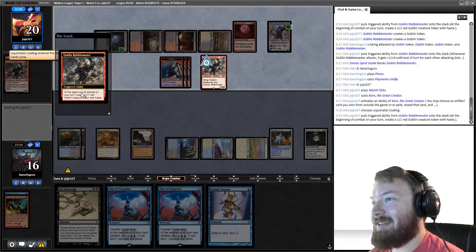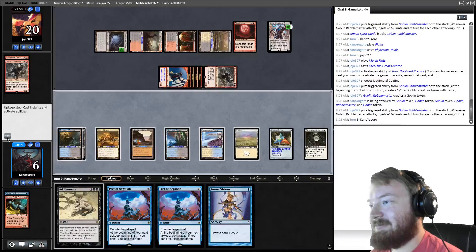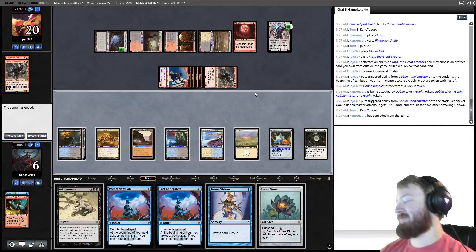Opponent has Rabble Master and Rabble Master number two — we need Pentad Prism off the top to win. We block Rabble Master. We play Unlife — our opponent shouldn't be able to answer it with just red mana. We're at too high a life total for them to reduce us below one. Then they play Liquid Metal Coating, making something a land — and everyone and their mother is running this card. We go down to six and concede.